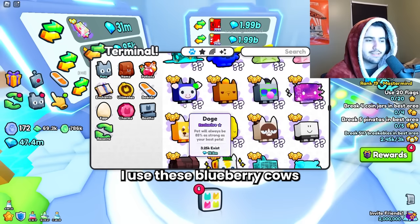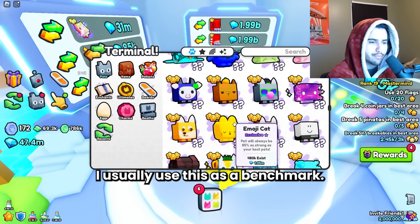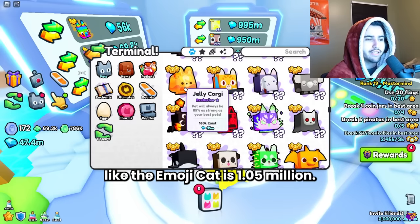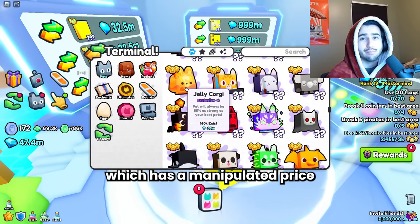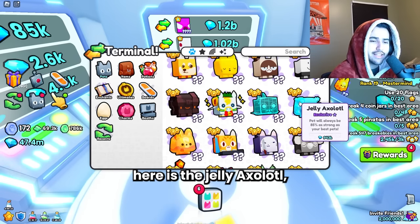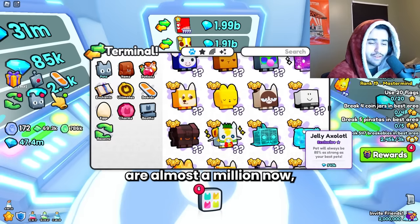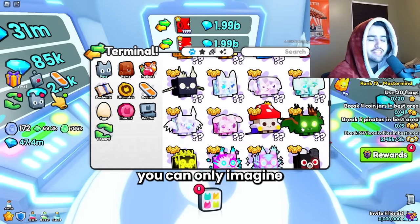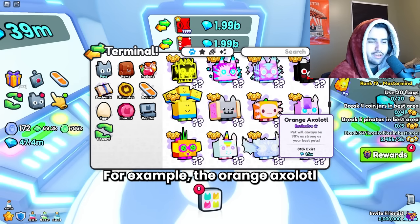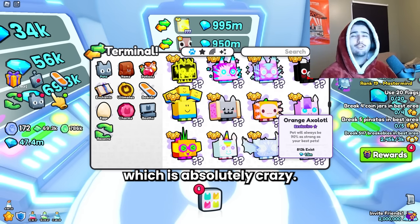I use the blueberry cows as a benchmark because I believe these ones have the most that exist. Stuff like the emoji cat is 1.05 million. The jelly corgi has a manipulated price right now. The cheapest 85% exclusive we have here is the jelly axolotl at 943k, so not that much cheaper. And if we know these are almost a million now, you can only imagine how expensive a 90% exclusive is — the orange axolotl for example is 1.5 million, which is absolutely crazy.